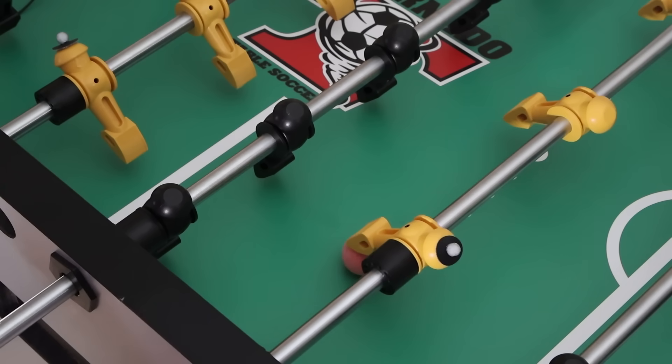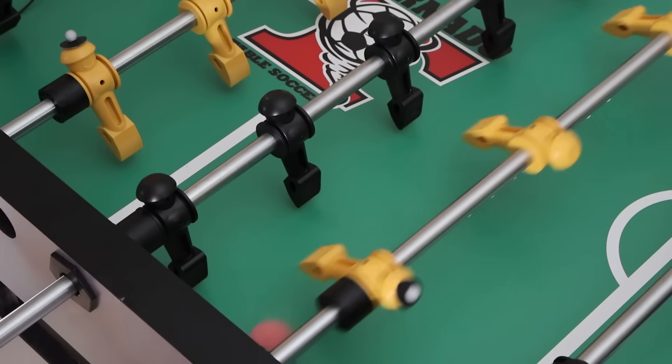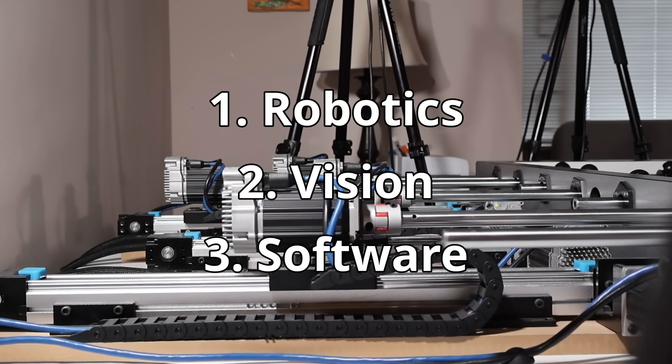Instead, for my table, I want to try having fine ball control. This means first stopping the ball, then setting up passes and shots while reacting to the human player trying to block them. This is a much, much harder problem, but if I can solve it, I think it will probably make my robot the best in the world. There are three main components to the project: robotics, vision, and software.